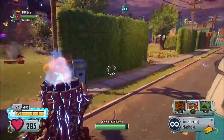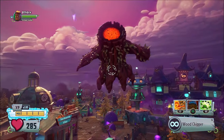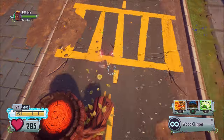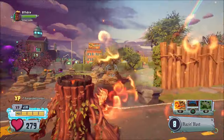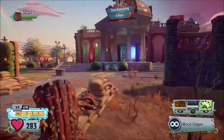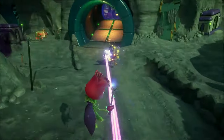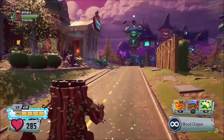A weird fact for Smoldering Madness is that if you enter any cannon and use the Smoldering Madness ability at the same time, this unusual glitch will occur where Torchwood loses all of his flames at the top of his head. This looks really cursed — it kind of feels like Torchwood is bald without his flames. I definitely think that you should try this out at least once, because it's really weird but cool at the same time. Additionally, if you would like to regain your flames, you just need to use the Smoldering Madness ability again — this will re-light your flames and make them go back to normal.